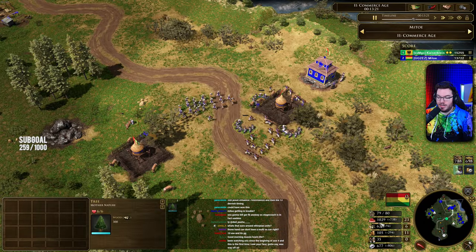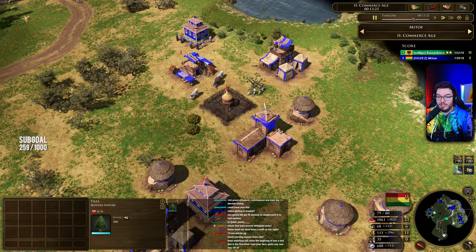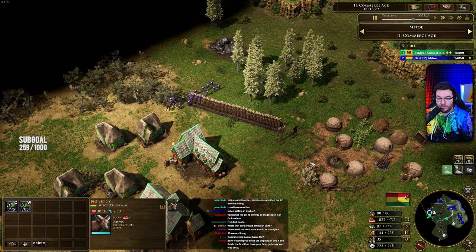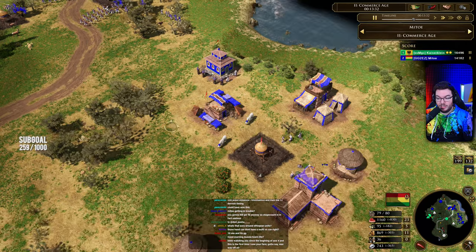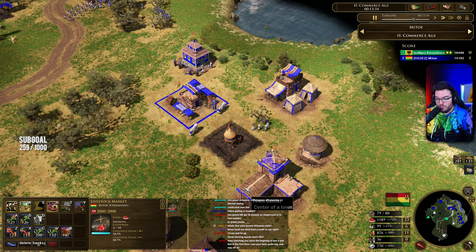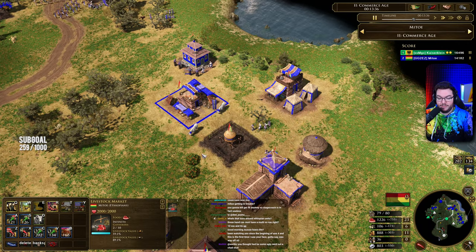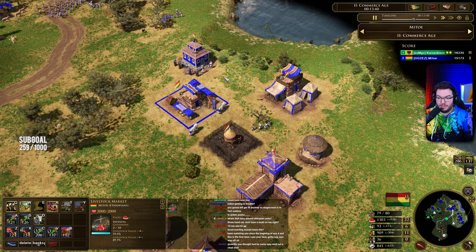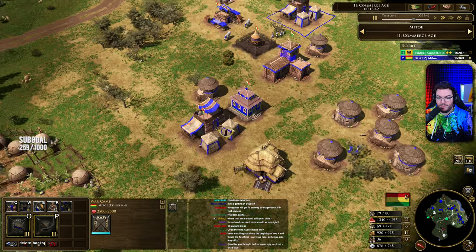We'll check in with Mido and see what's going on on his side of the map. You can see he's thinking about going up — does have Big Benny in stock, so going to be able to trade this bad boy in. At the moment 700 coin, so not a lot. Does actually sell him — there he goes, goodbye Benny, it was nice knowing you. Still a little bit to go, about 100 coin short at the moment. He'll be able to trade that out with his market if he wants to.